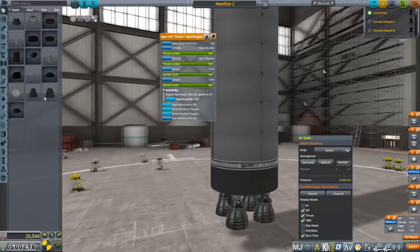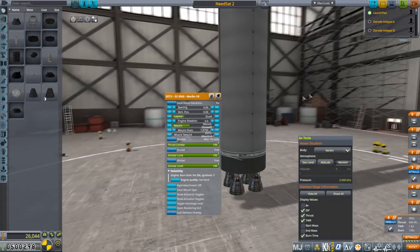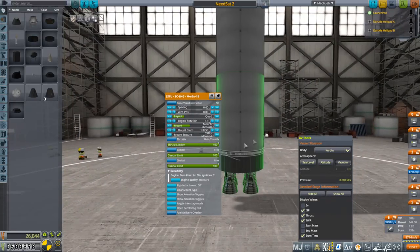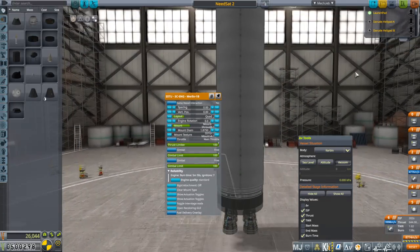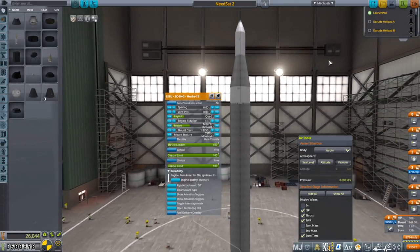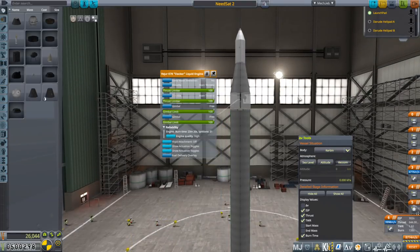We are using four Merlin 1Bs again. We're going to be using a lot of Merlins. This is going to be 2 minutes 18 seconds burn time at 5 minutes 50 total, so that's fine. That is our satellite launcher - we'll just use this Decker as a little bus to get them to where they need to be and plop them off. They all decouple one at a time.